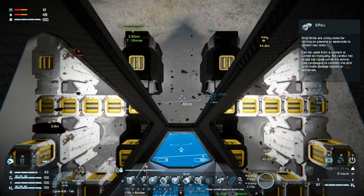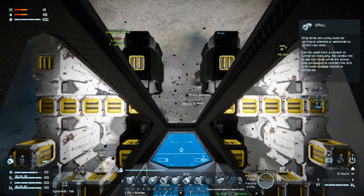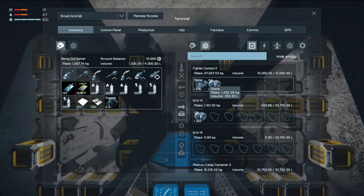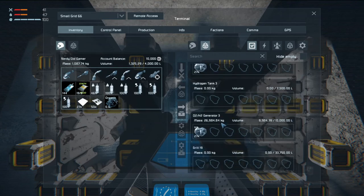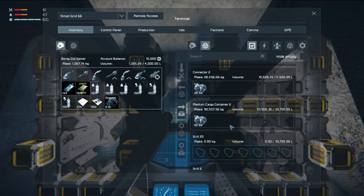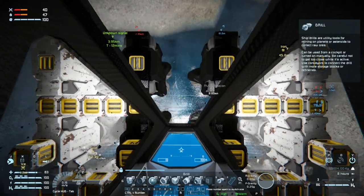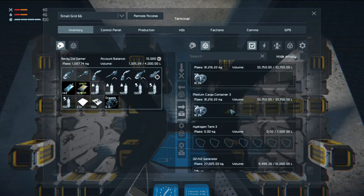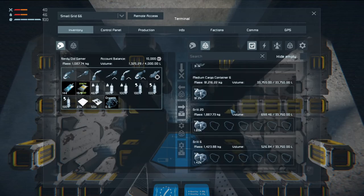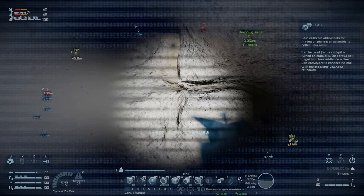We're going to mine out some gold as well because we need that. How are we looking? A couple of full containers there, that container is almost full, cockpit is almost full. I think we're basically full now. Yeah, we're full. All right, let's back out of here.